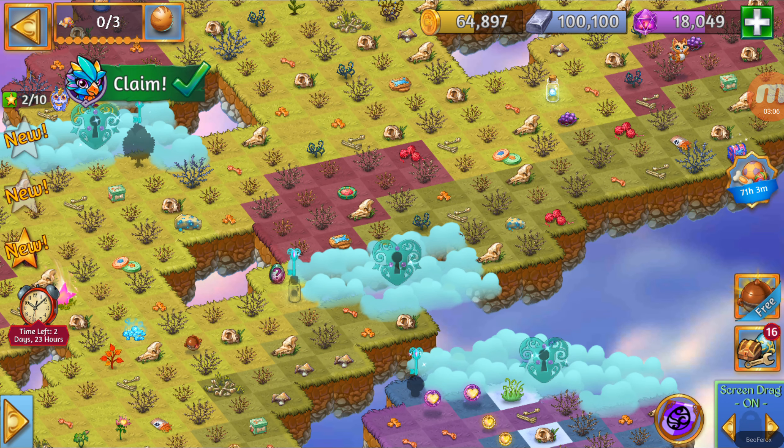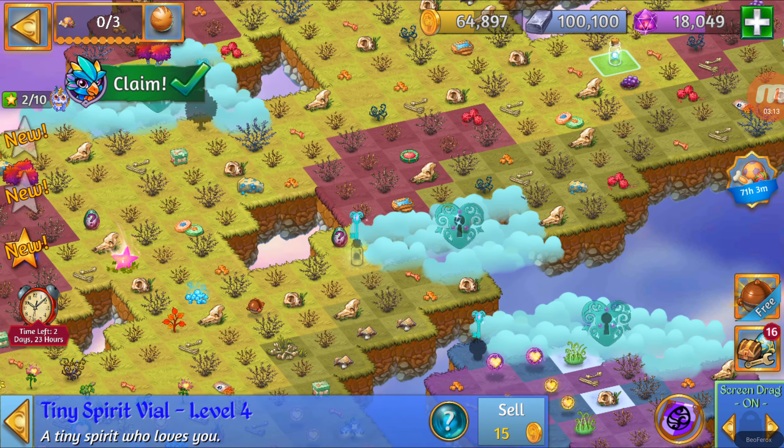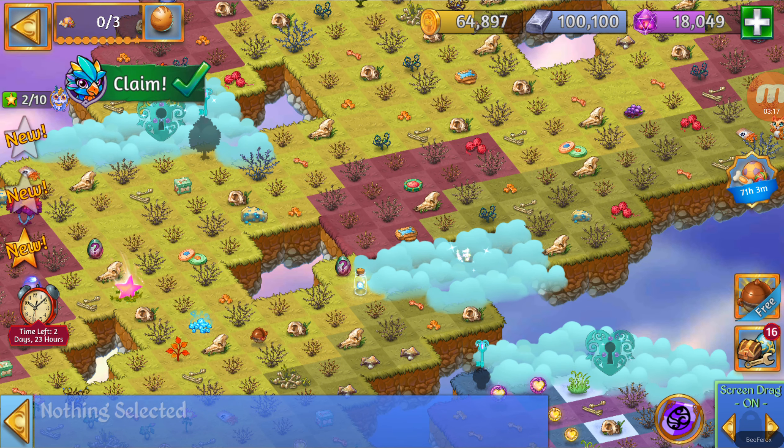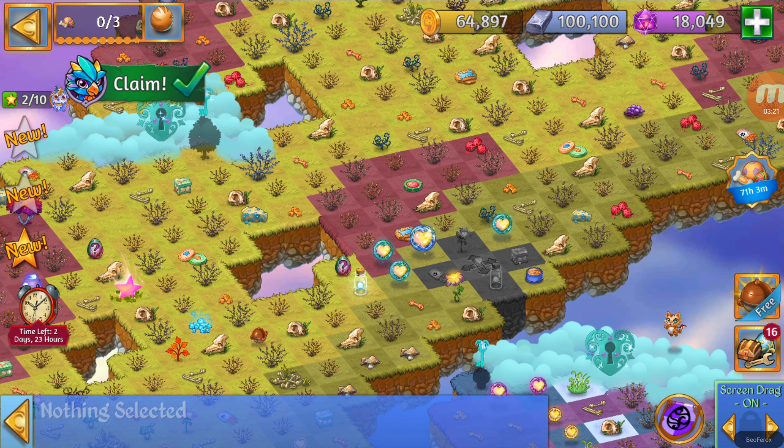While we wait for the shrooms, we can already open one of the Cloud Keys — that is going to be the Stein Spirit vial for that cloud over there. So let's open it. Maybe there are some shrooms behind it. No shrooms.